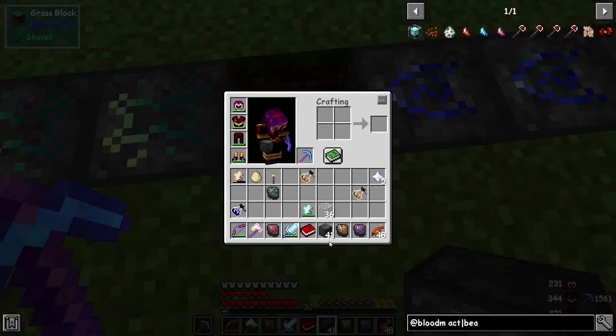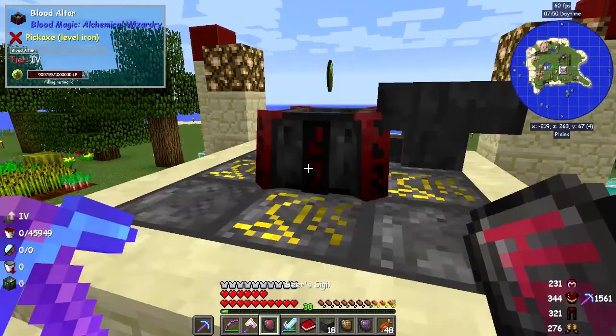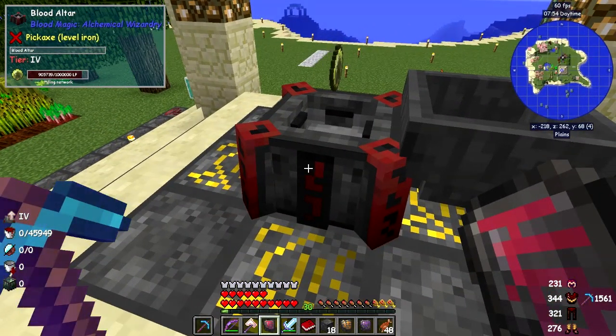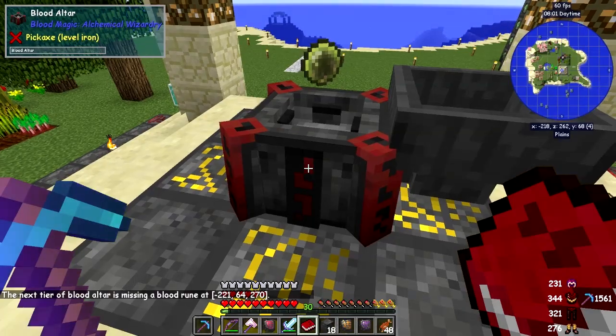I'm just going to put the other 41 ruins down like that and come back in a second. Let's go have a look at the altar now and see if it's gone up to tier 5. No it hasn't — let me shift right click it. Missing a blood ruin.